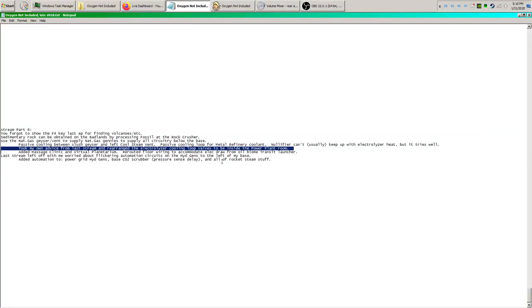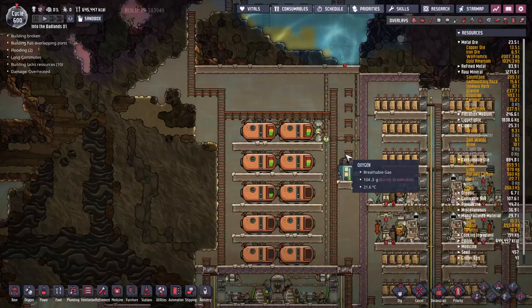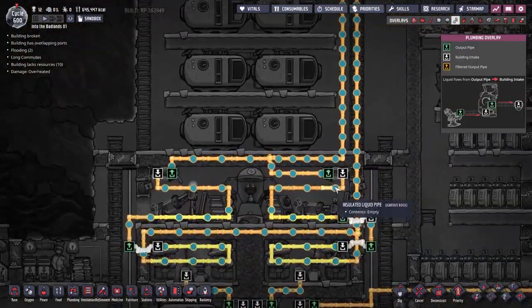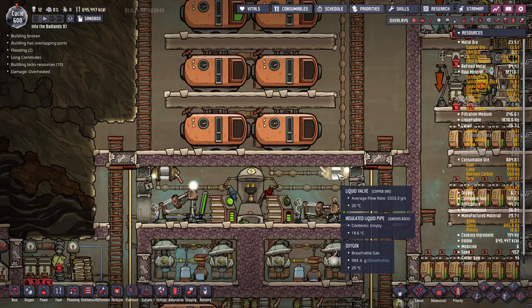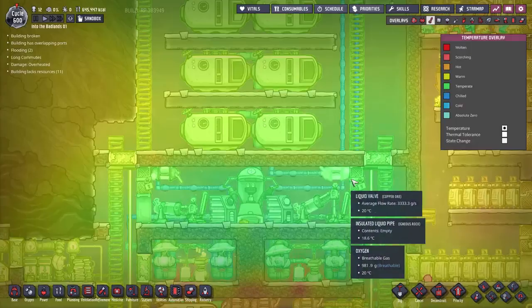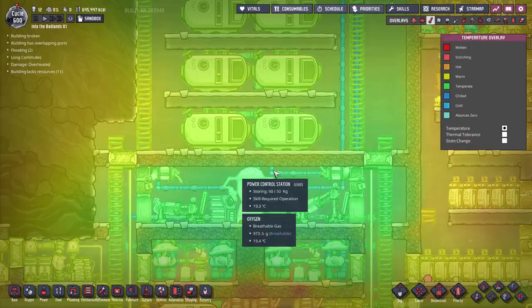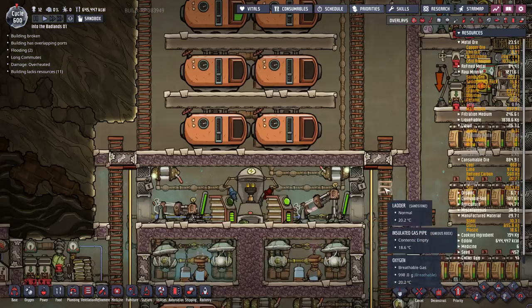I took my advice from the last stream and rearranged the cooling loop for the electrolyzers. I said last time that I probably have room to move the liquid valves from out here into the power plant room, and I decided I do have room. Heat at the moment is no longer an issue, so I just condensed things a bit to save on space.